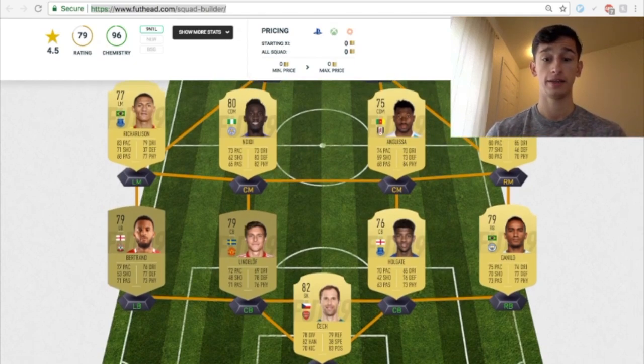So Peter Cech had a really huge downgrade from an 86 to an 82. Looking at previous 82s from FIFA 18, they're relatively cheap. I think he's going to be relatively cheap as well — anywhere from 1,500 coins up to probably about 3,000 to 4,000 coins. I don't think he's going to be that popular just looking at some of the stats, but he is tall — 6'5", 6'6" — so he would be a relatively cheap option to start.